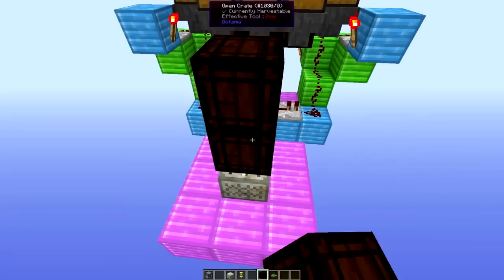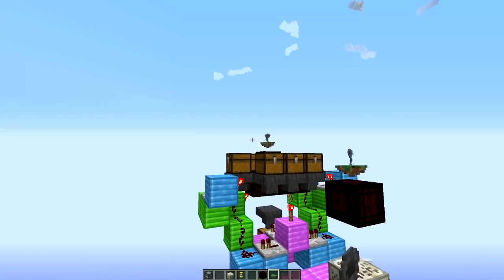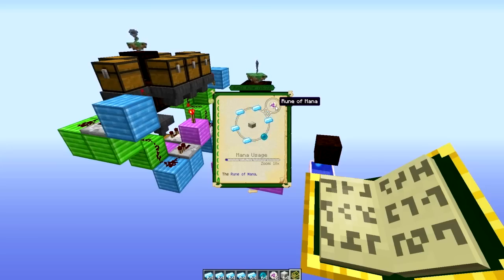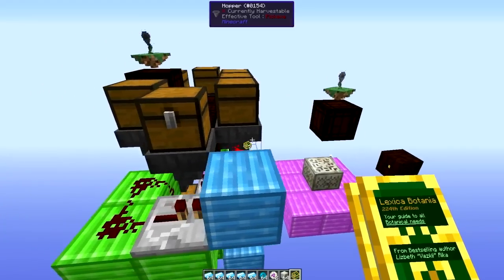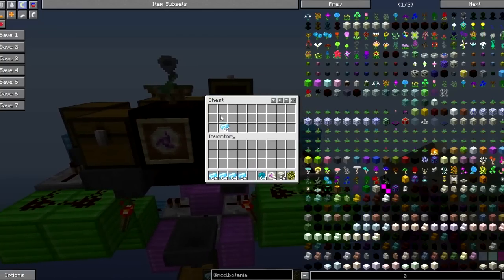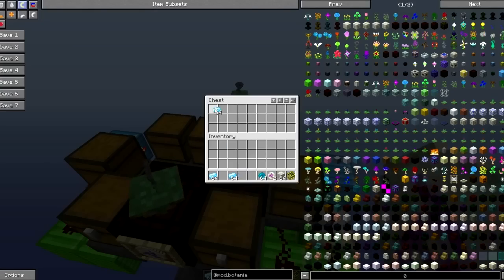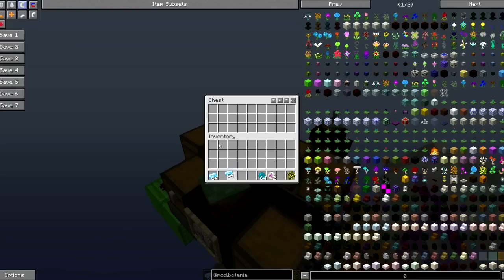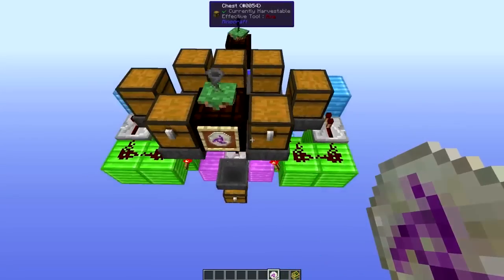Move back up above the runic altar, go up one block, and place an open crate with a hopper hock on top of it. Now I'll show you how to set it up. We're going to be doing a rune of mana, which requires five mana steel ingots and one mana pearl. Also don't forget to connect your runic altar to a source of mana. Move around this side and place the rune you wish to craft into the item frame. Now fill up each chest with the items you wish to get dropped — each chest will only drop one item, so we need to fill up five chests with mana steel ingots.